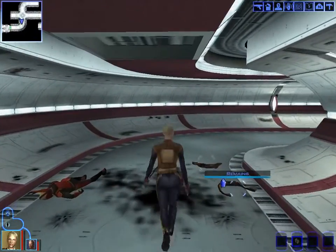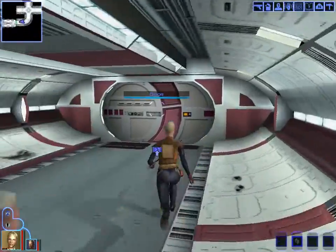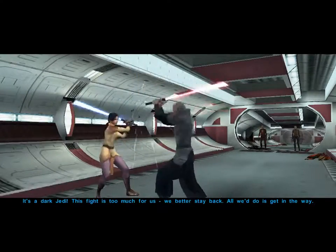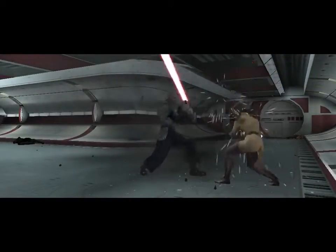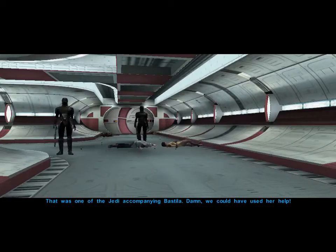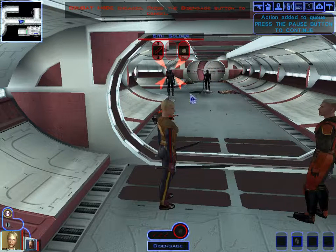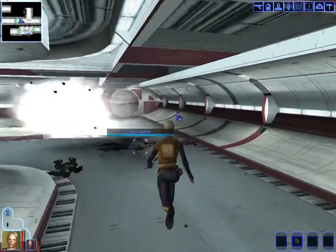We decide to stick with melee — it's fun watching her run up to enemies. We collect items from enemies' belts. We notice a dark Jedi: the fight is too much for us and we're told to stay back. After the encounter, we consider using frag grenades as our standard opening move.